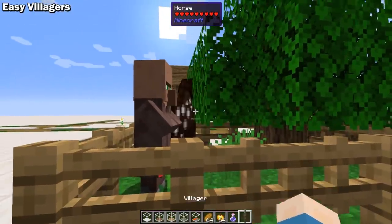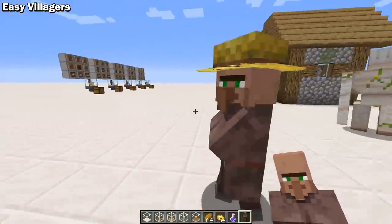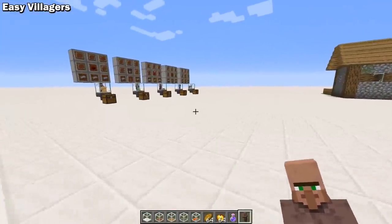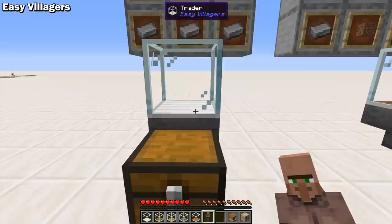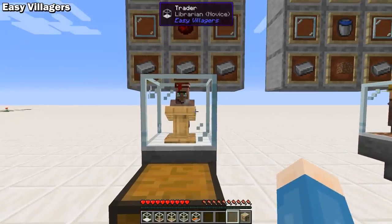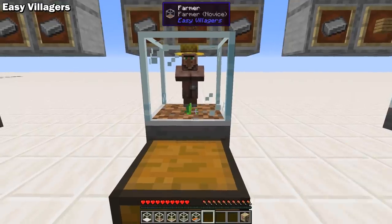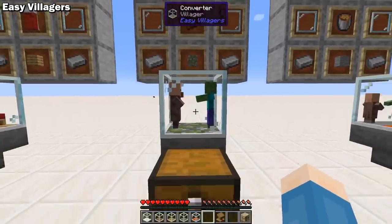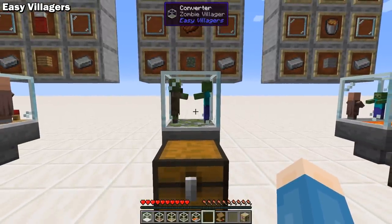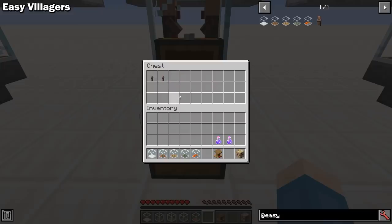Easy Villagers is a 1.16 Forge mod that adds some very interesting villager mechanics to the game. You can pick villagers up like an item by sneaking and right-clicking them, then place them into one of five new blocks to perform normal villager farm tasks like trading, farming, breeding, converting, and even iron farming. This reduces the space required and can clear up some lag. You can also hopper items and villagers out of the new blocks.